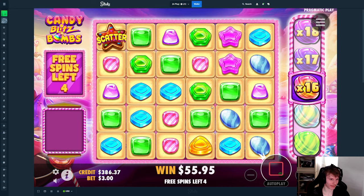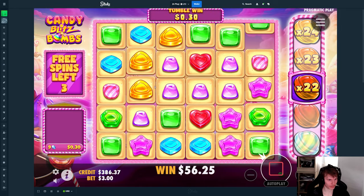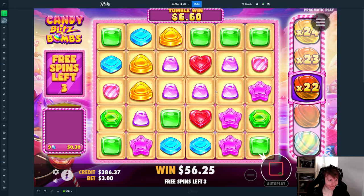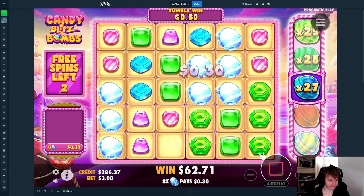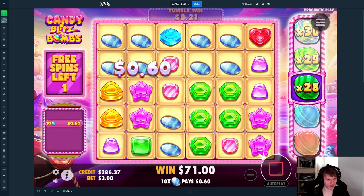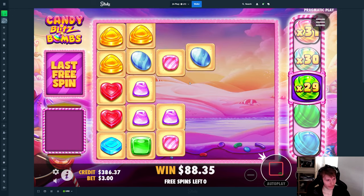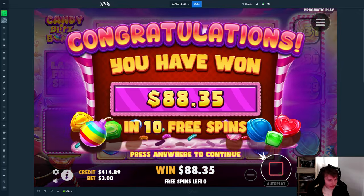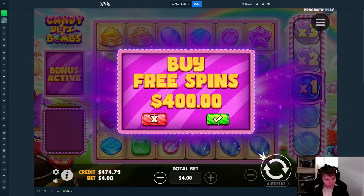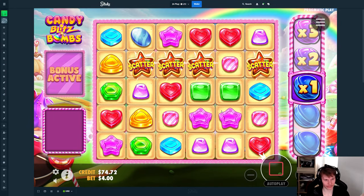This one too is looking so so bad. Could be green — that's one off, we just need the tumbles. I guess we'll do a 400 after this to be honest — it's like the only thing we can do. This one can just pay like 250x or more and it's good.